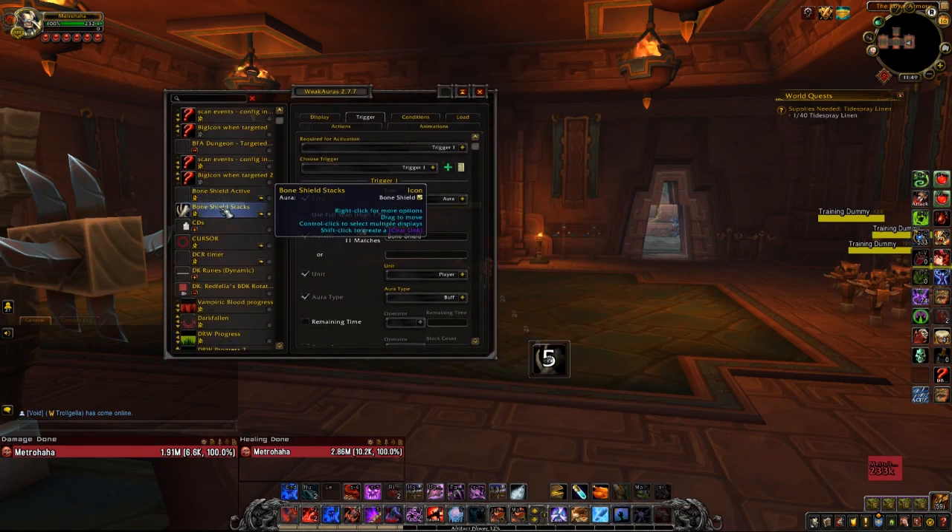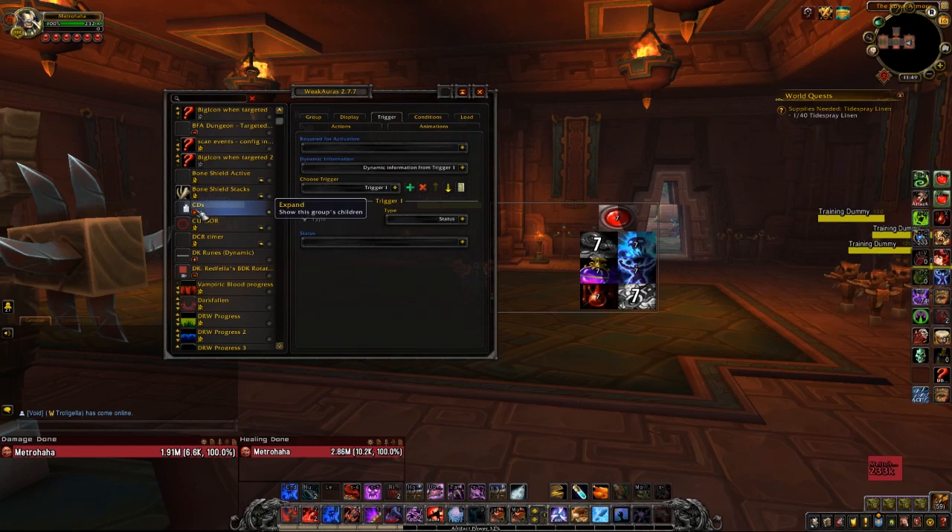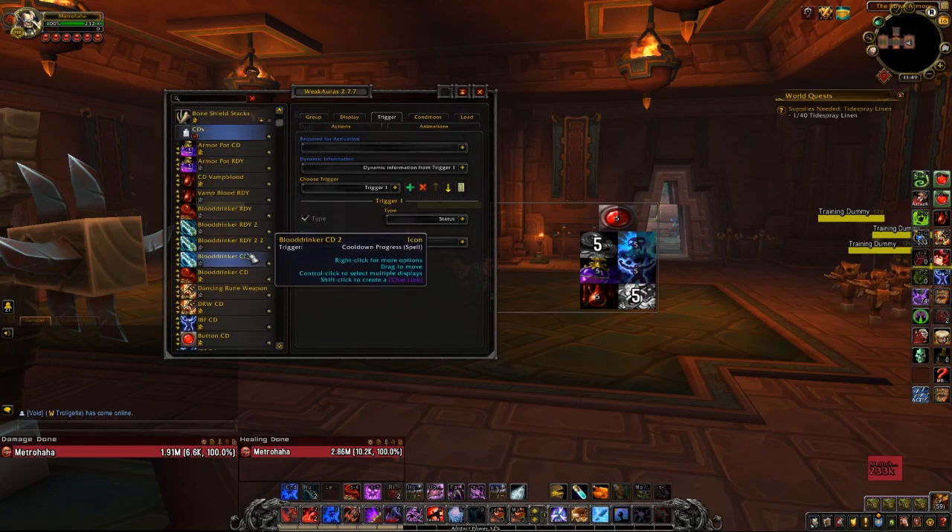Blood Shield — we have a timer and the actual stack duration on it. This is very important. Tracking Blood Shield or Bone Shield is obviously extremely important. We have our standard CD group. If you noticed from the last video, I updated a lot — made them a little bit smaller, about 75% of the size, and increased their visual. They look a little bit better.